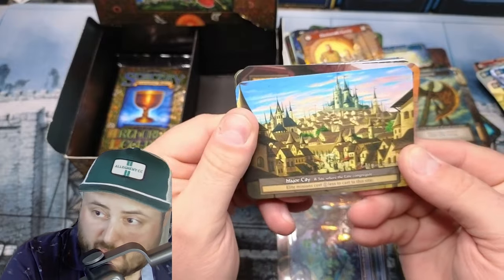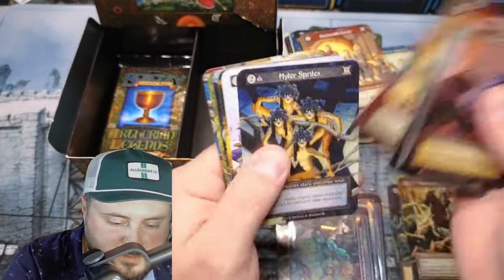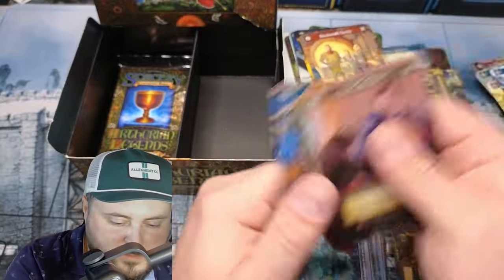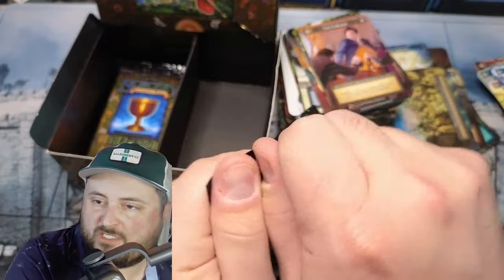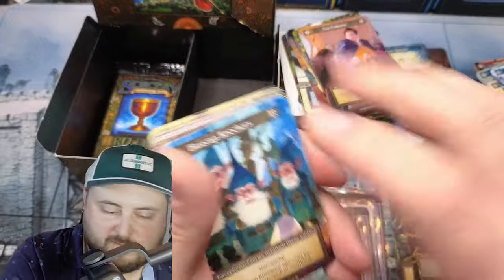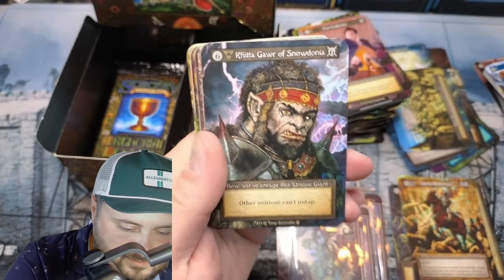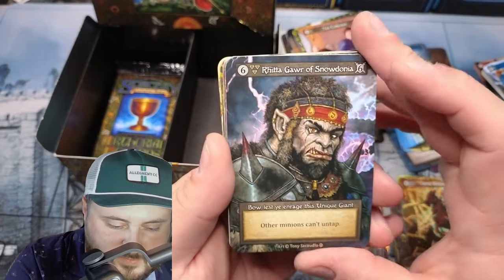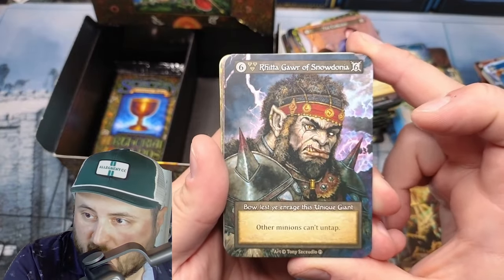Villages, villages. We pulled one already. Tax Collector. Villages, villages. Other minions can't untap — that's wild! That's going to my Earth deck, that's insane.